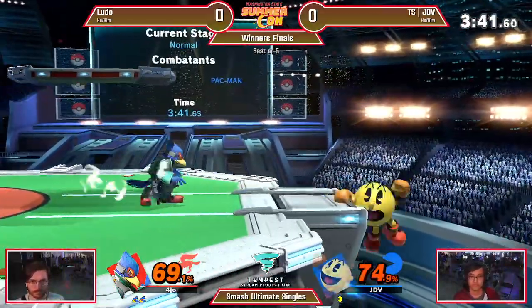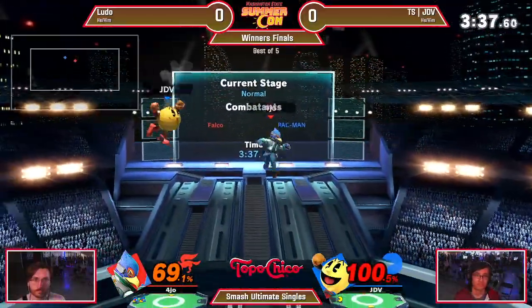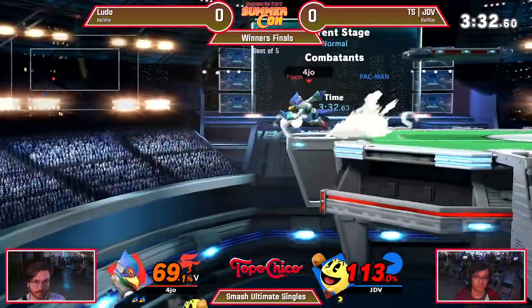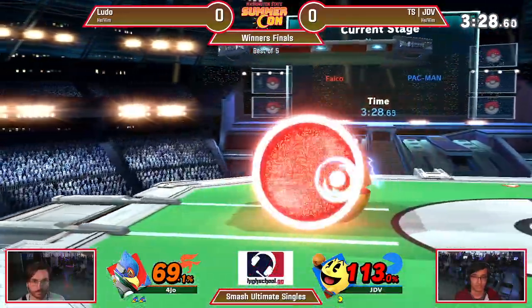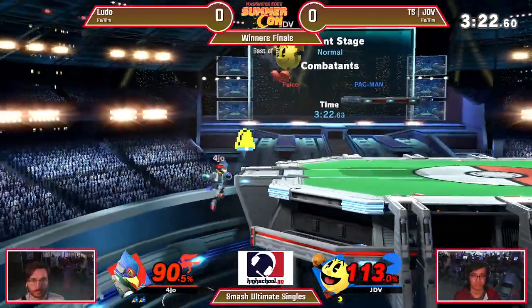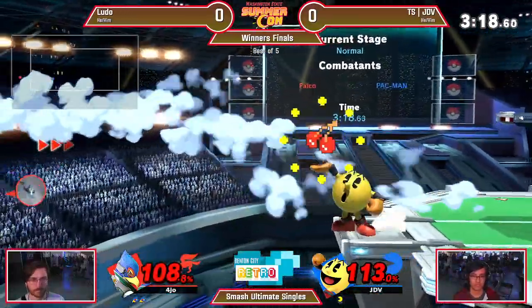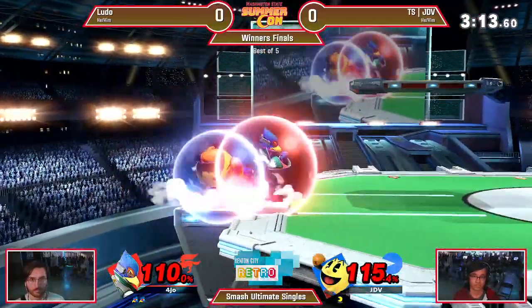That's not safe, not against Falco. Unfortunately he did get the weak hit of that down air, so he wasn't able to get too much off of it. But it doesn't matter if you've got extensions like these — great read with the grab there. JDV potentially on his last legs for this first game. Ludo's doing a great job of calling out the shield habit that JDV is going for in those mid-range situations.